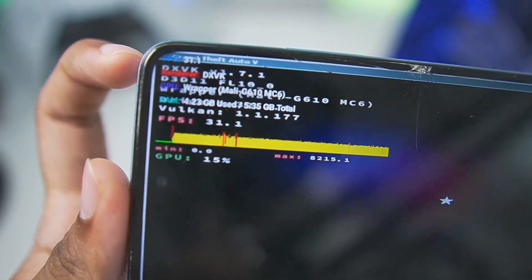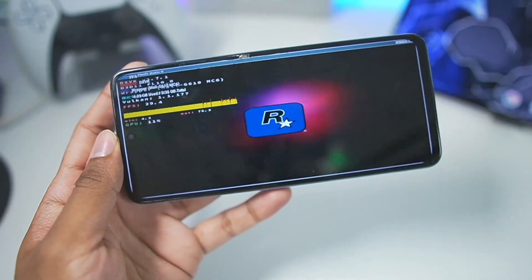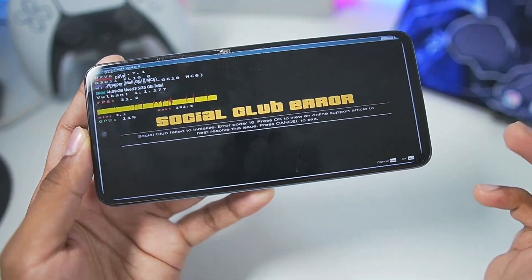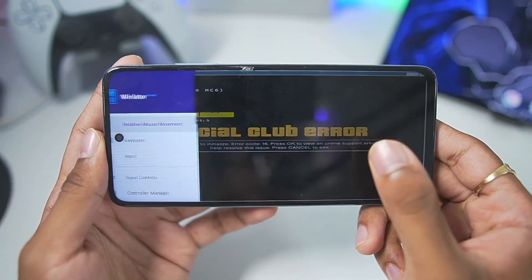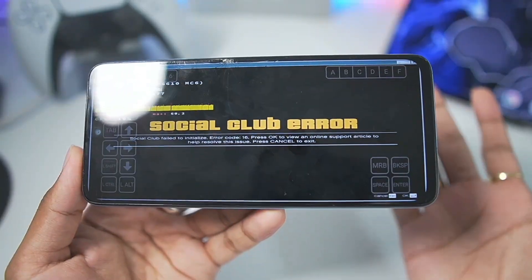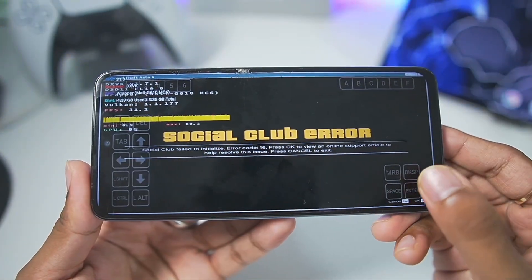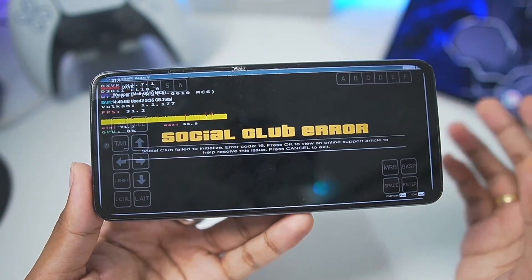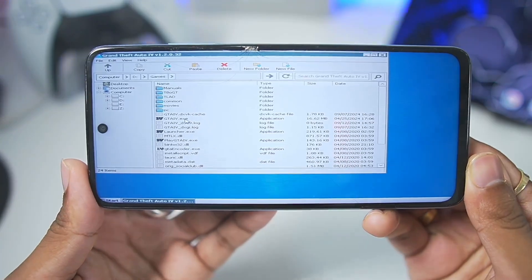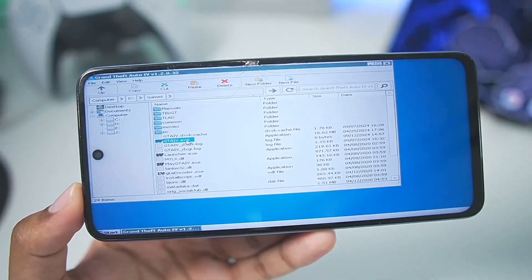GTA 5 is about to boot — there's no longer any green screen. On the left side of the screen you can see information such as the graphics driver. Unfortunately, the Social Club error appears. Even if you try to fix this Social Club error in this version of Winlator Android, it just doesn't work. The version of GTA 5 I have on my Android device is not supported in Winlator C-Mode. This issue doesn't occur in other versions of Winlator Android.